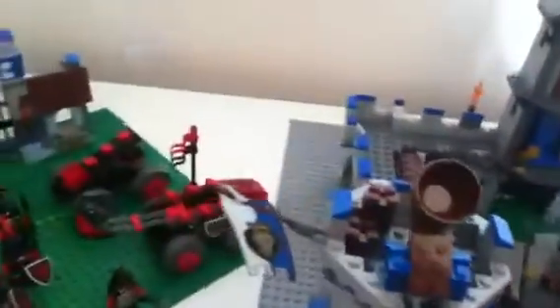Now I'll do the bad guys. He's the bad guy - he's got a nice axe, a black helmet. On the back he's got armor on the front, and a shield with a dragon-looking thing on it.